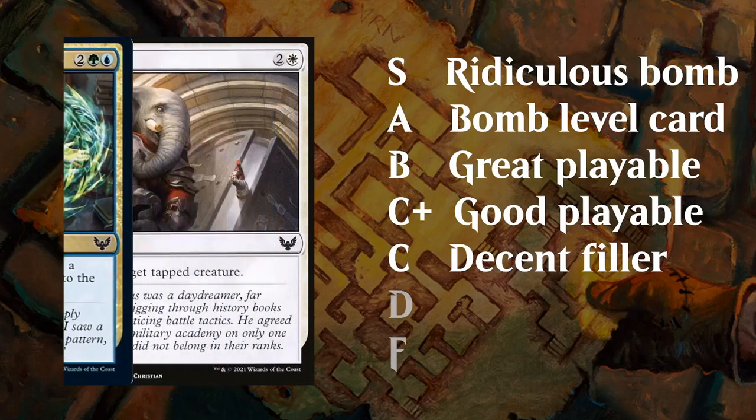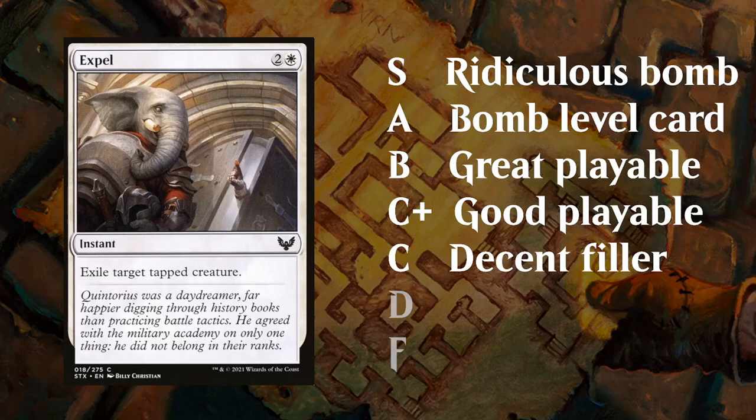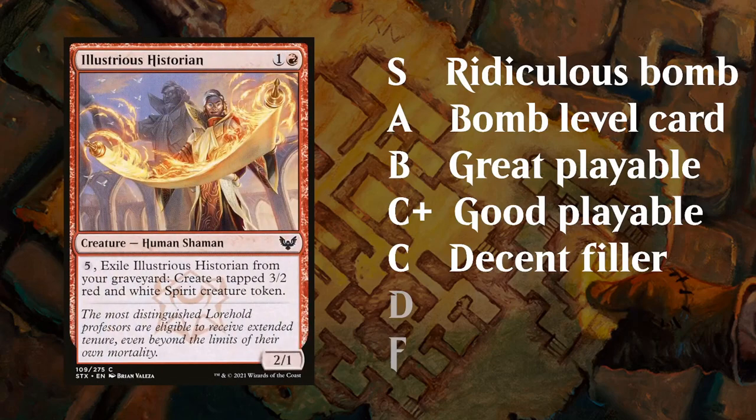Then we've got the C tier, which are just decent filler cards. In this category we might see conditional removal spells like Expel, which maybe don't quite fit into every deck since Expel wants to be in a more controlling deck. We've got efficient pump spells — cards like Big Play, one of the better pump spells in the set — and just fine filler creatures like Illustrious Historian that you might play if you need filler for that mana cost.